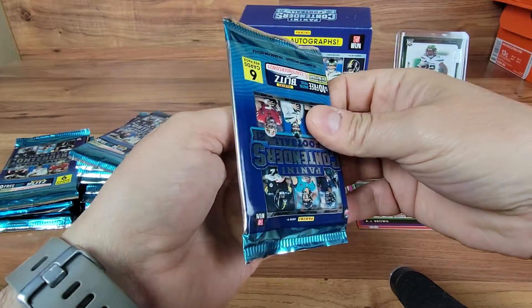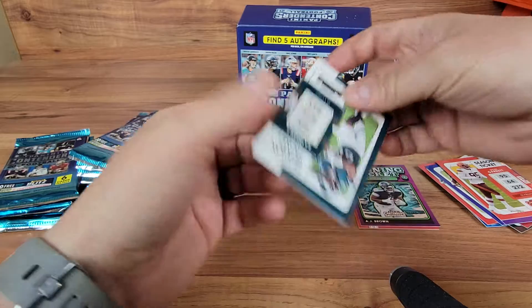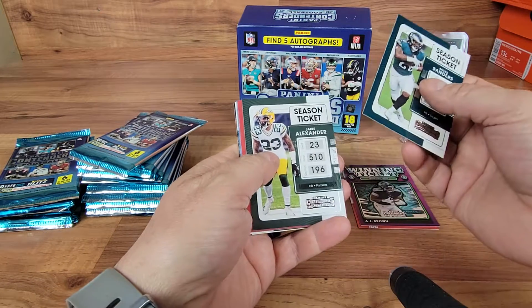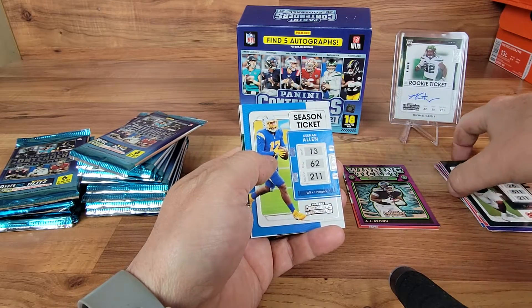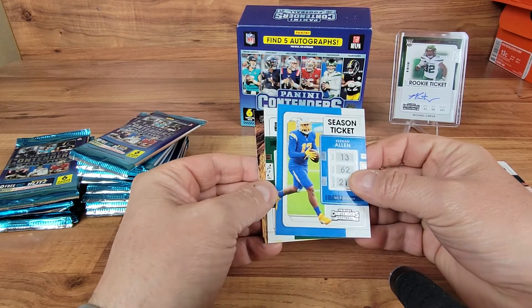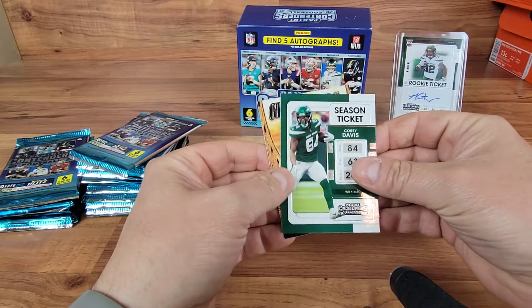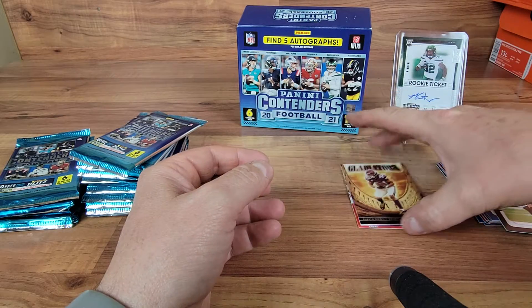I don't know how Michael Carter did this past season - don't watch the Jets too much. Got a Miles Sanders, Jaire Alexander, Chris Godwin, a Keenan Allen. Corey Davis and another insert - Gladiators Dalvin Cook for the Vikings.